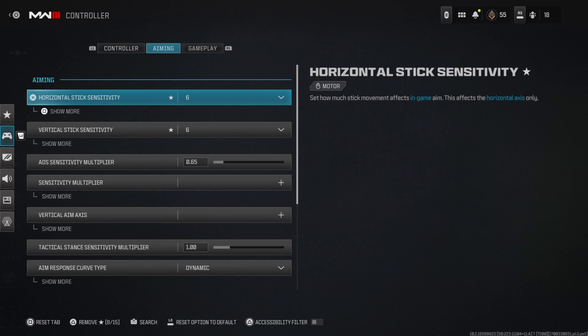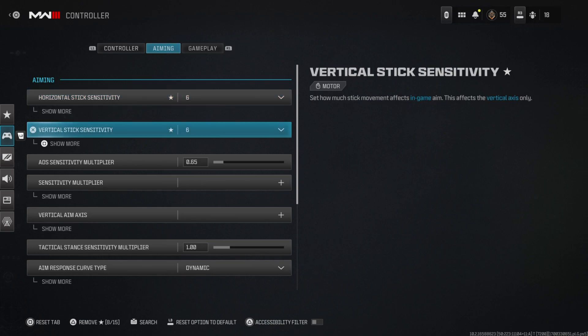Switching to aiming: my horizontal and vertical sensitivity are both six. I've seen a lot of people run anywhere between four to eight, which is a pretty good range. Six-six is a pretty default standard base, and a lot of pros run six-six or five-five early on.